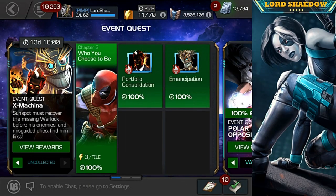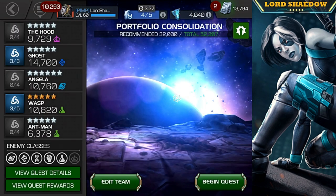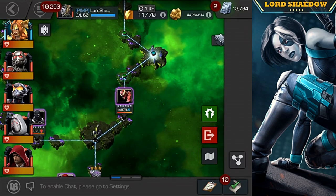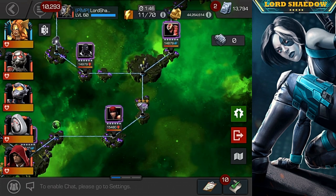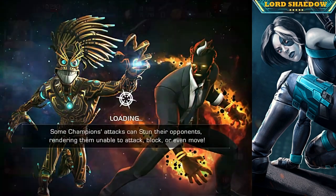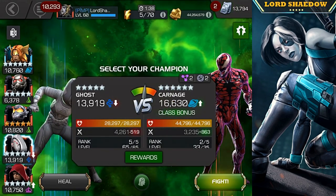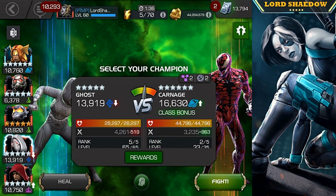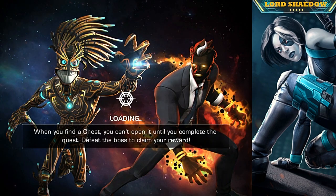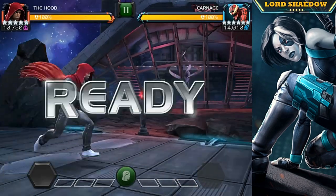Now we're going to take him out for a spin so you guys can see a little bit of what he can do. Instead of going into Realm of Legends, I decided to go to Uncollected mode — Ex Machina, Chapter 3, the first quest. We've got ourselves a nice little revive down there, so that's where we're headed. We'll have to use an energy refill, but that's all right.